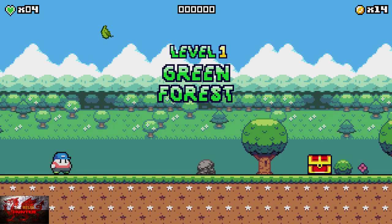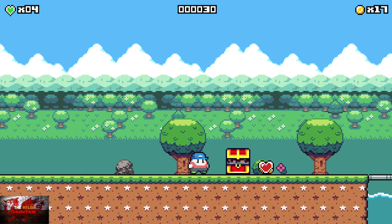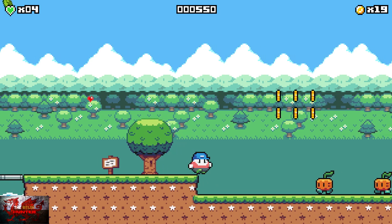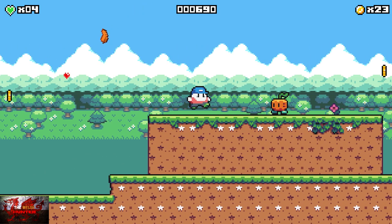So obviously it's the A button to jump, left stick to move, press up on the D-pad to get some of these treasure chests. Now, you can jump on the enemies to kill them — that's no problem. When you jump on an enemy, just hold the A button there to jump a little bit higher.